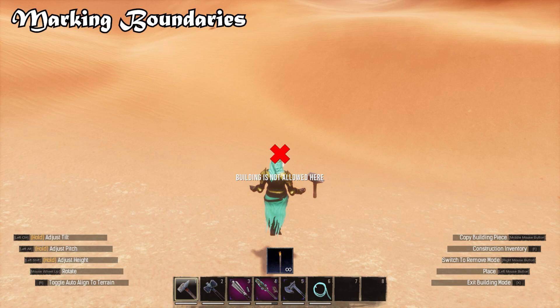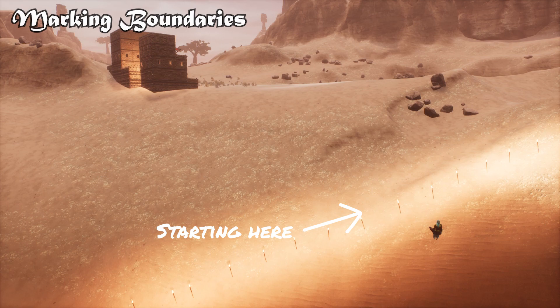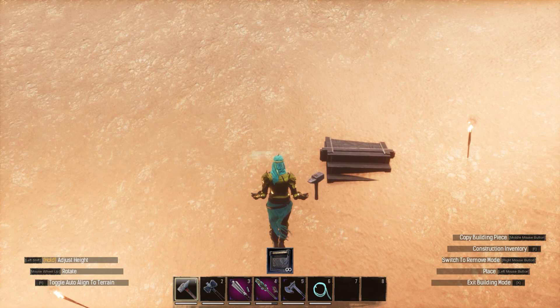Like any good builder, I'm first going to mark my boundaries. This walkway is bordering the building boundary near the unnamed city. This step really saves me from being my own worst enemy. Since I have tighter restrictions on the right-hand side, that's exactly where I'm going to start building my walkway.